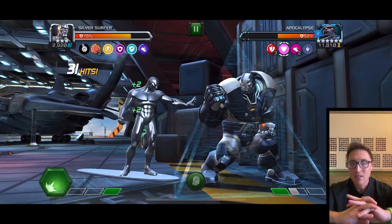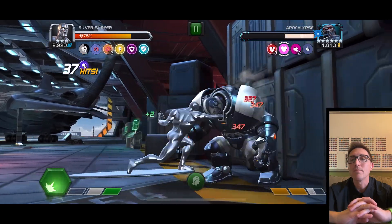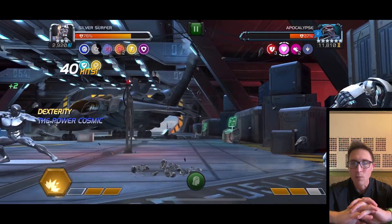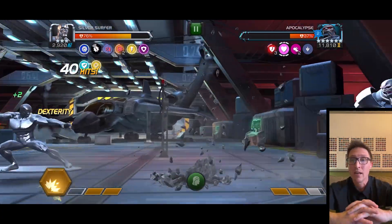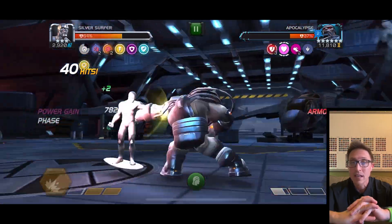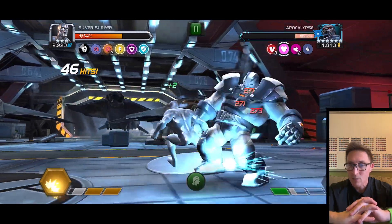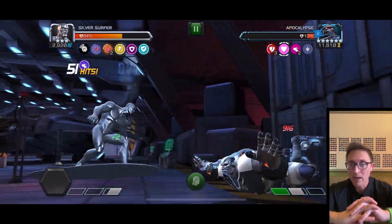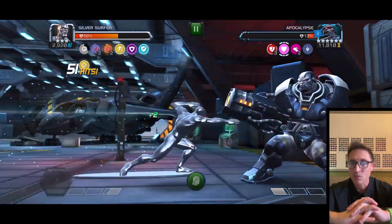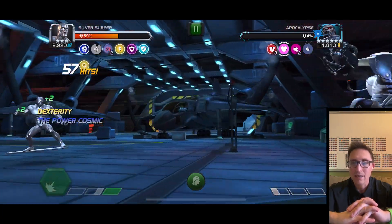I'm not a fan of Ghost, I don't like Kitty — but Silver Surfer I do like. I generally don't like champs that have that two-hit medium ender, like Stealth Spidey — it's so awkward. Black Widow Deadly Origin I'm really coming around on, but that two-hit medium throws you off. Daredevil Hell's Kitchen has it too. Surfer's feels different though — it's quicker and it doesn't bother me like the other champs.